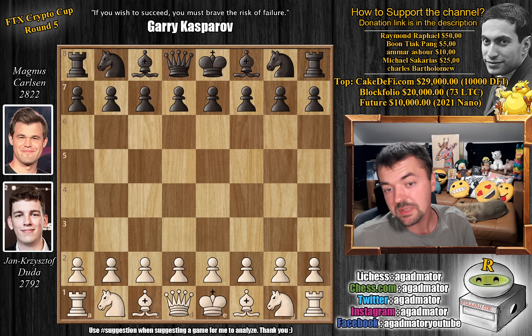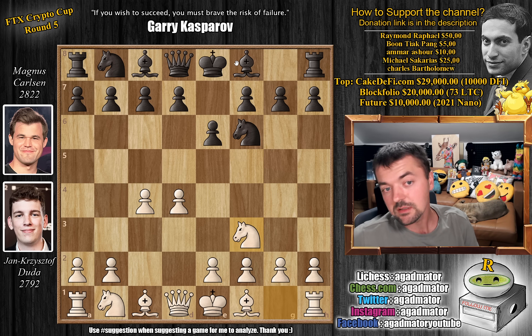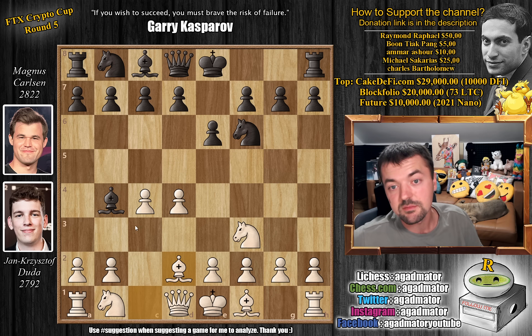Duda has the white pieces and he opens with d4. We have knight to f6, c4, e6 and now knight to f3, sort of the anti-Nimzo variation. But still, Magnus goes bishop to b4 check, the so-called Bogo-Indian defense. Bishop to d2 and now just bishop captures on d2.